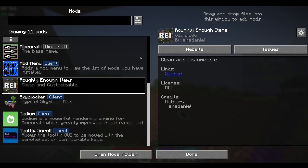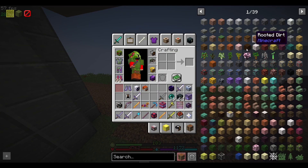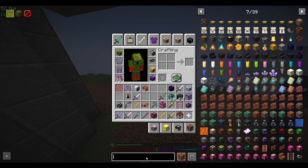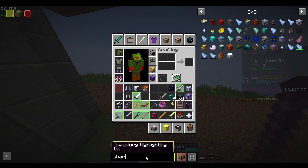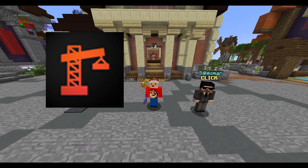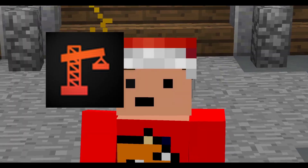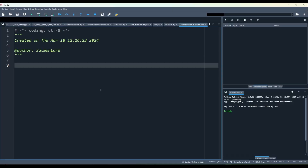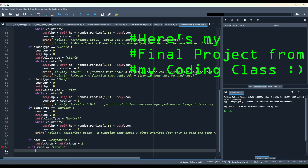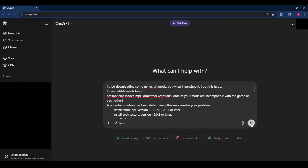Roughly Enough Items is another one that's really nice — it's basically just like Not Enough Items, or NEU, for 1.21. It shows you all the items and their recipes, and a really useful feature is if you double-click the search bar, you can see which items in your inventory have that text in them. You also need Architecture API as another mod just to get REI to work, because if you just try to install REI alone, it will break. I learned this the hard way, but figured it out.